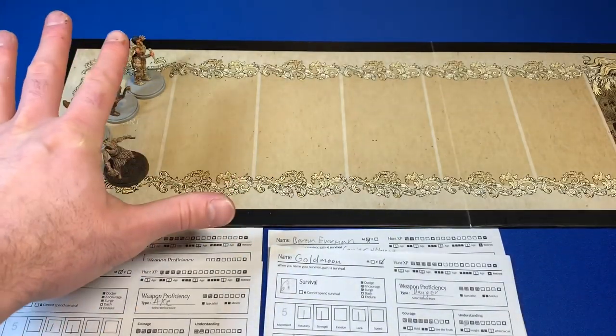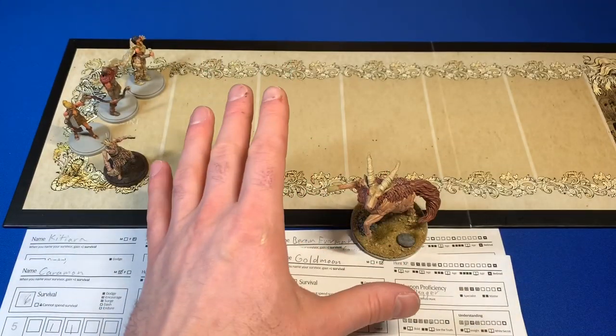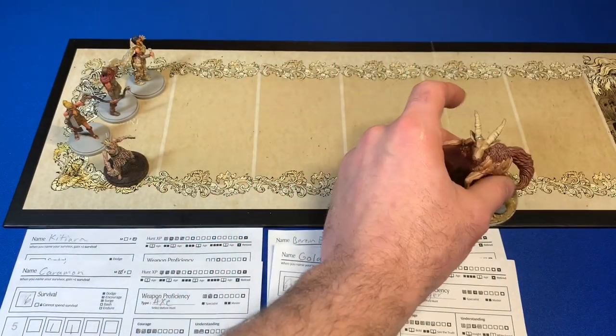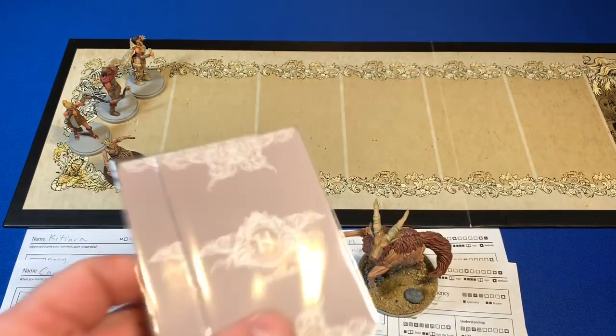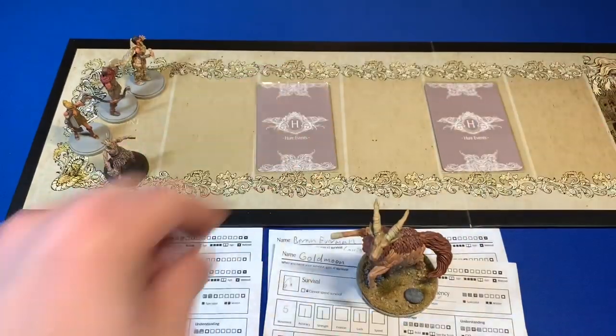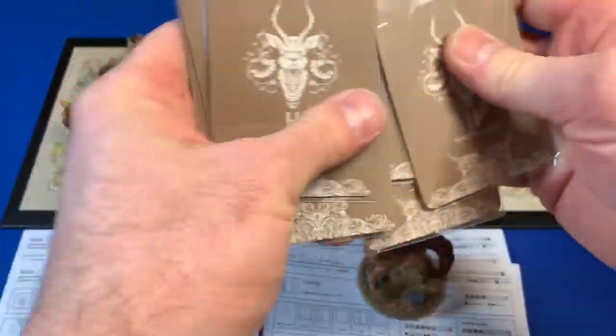Our survivors are ready to go. We're going to take our Screaming Antelope, set up the hunt board, hunt him, and take him out probably all in one video. We're going to put down our random hunt events and our specific hunt events for our Screaming Antelope.